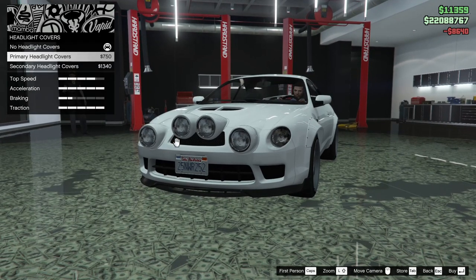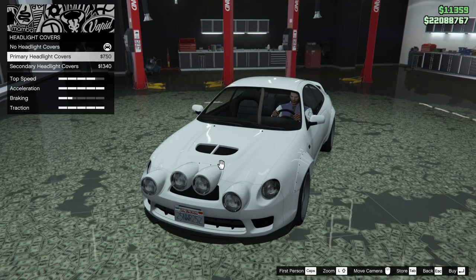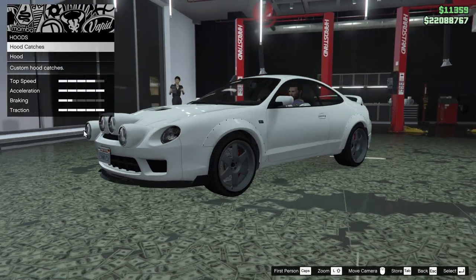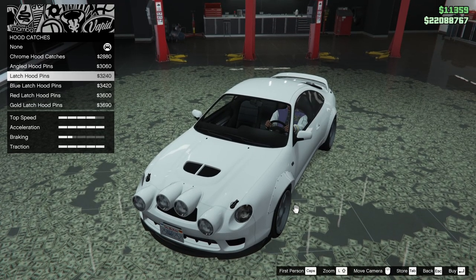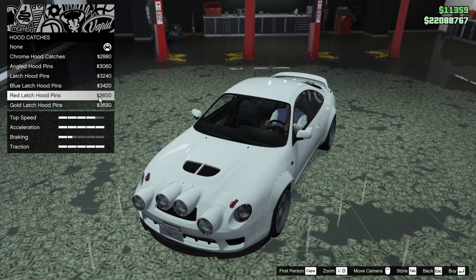For headlight covers we could put on primary or secondary — I don't really see anything, so we won't do it. For hood catches we can add chrome hood catches, angled hood pins, latch hood pins, blue, red, or gold latch hood pins. Let's add the red ones, why not.